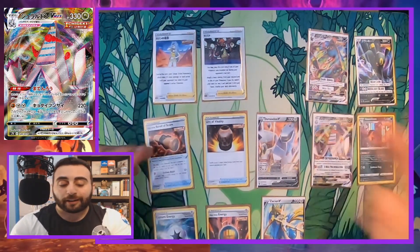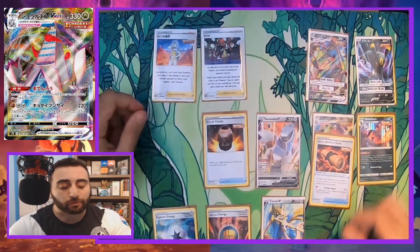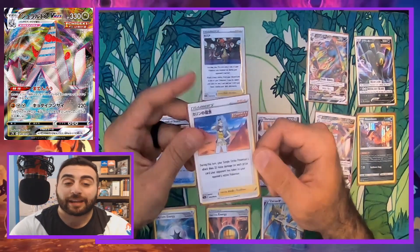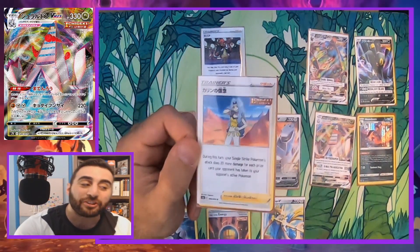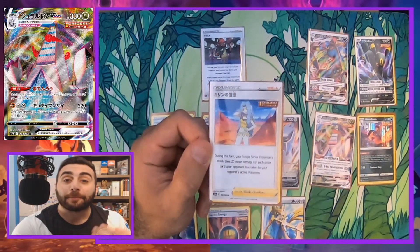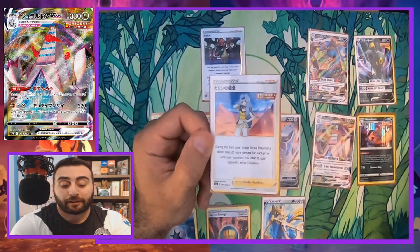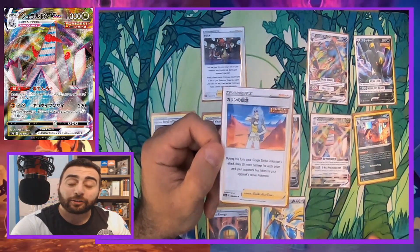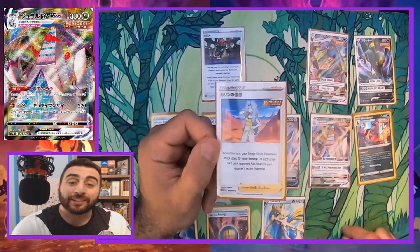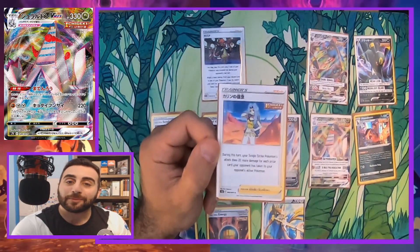We have Scroll of Scorn, which is still important — for one fighting energy we can hit for pretty big damage. Urn of Vitality lets us get single strike energies back. Late game if Duraludon VMAX has 280 damage on it, we can attach a fighting energy and Scroll Scorn for 290 damage — more than the 220. We also have Karen's Conviction, which makes your single strike Pokémon's attacks do 20 more damage for every prize card your opponent has taken. So if they've taken four prizes, G-Max Pulverization goes from 220 to 300 damage.